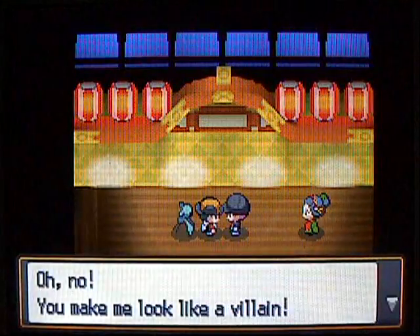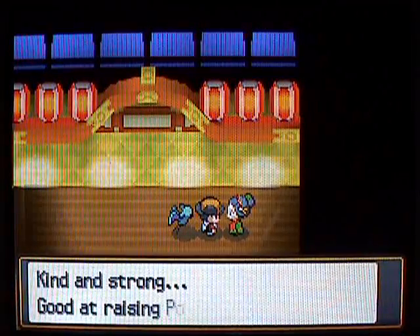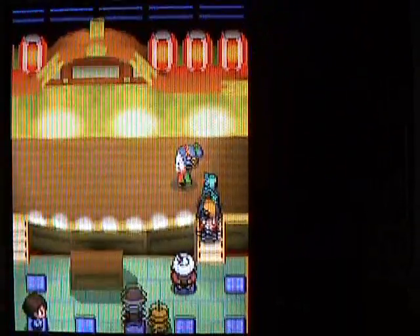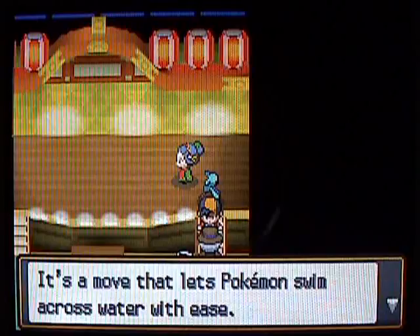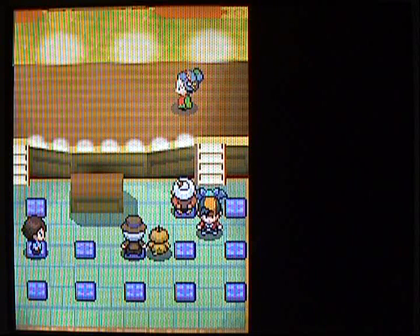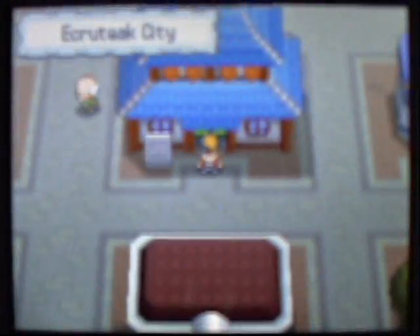It's a bit easier to get the HM for Surf. He's like, 'You made me look like a villain' — dude, you're wearing a Team Rocket uniform, you obviously are a villain. You're cutting off Slowpoke tails! But then he runs off and you can talk to the kimono girl, though she's not really going to do anything. When you leave, the guy up here is so impressed with your courage that he gives you the HM for Surf. Apparently beating a level 12 Koffing is enough to prove you're worthy of the great HM for Surf. It's a great move — the best Water-type move in the game. If you have a Water-type, teach it that move.